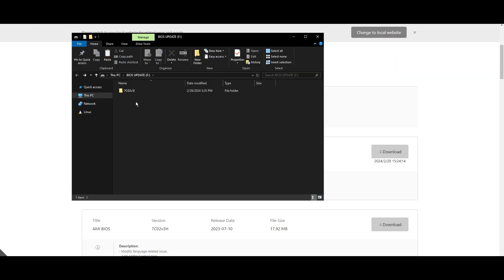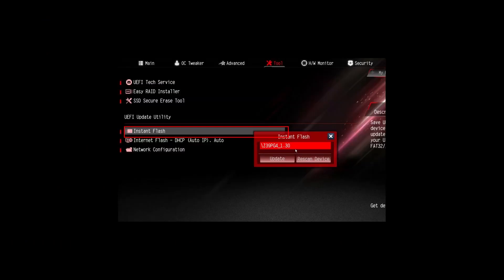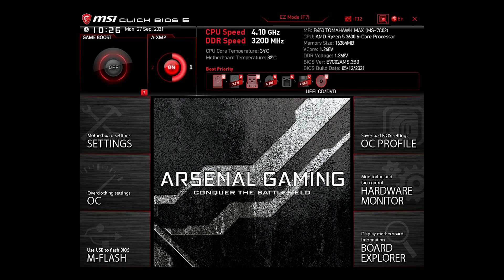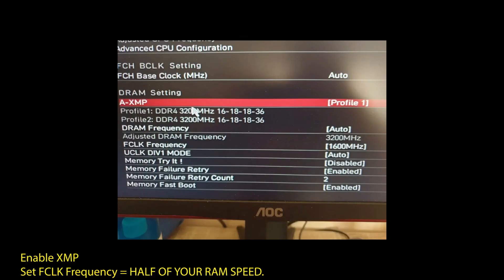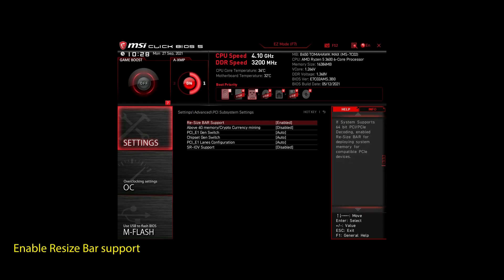Once you are done updating your BIOS to the latest version, it's time to optimize it to boost your FPS in Insurgency and generally make your PC perform at its best. If you are on an AMD system, make sure to adjust the following settings: enable XMP to make your RAM run at maximum speed, enable Precision Boost Overdrive to make sure your CPU works at maximum speed, and enable Resize Bar Support. These are the most impactful settings you can quickly change on any AMD system to improve your performance on Insurgency significantly.